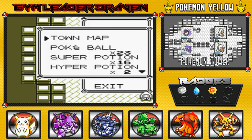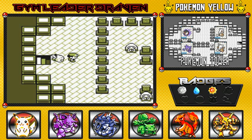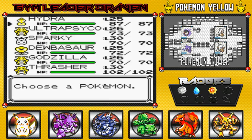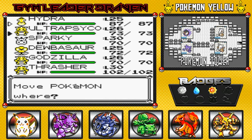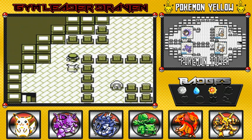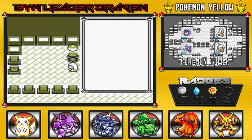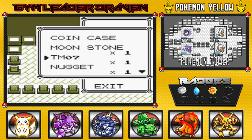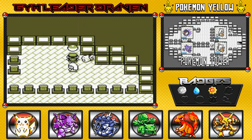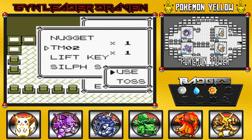I don't want to be bothered by any of these ghosts, so let's go ahead and use a Repel. One of the biggest changes now is that we'll be able to see what ghost is going around. We'll also be battling the Channelers, who use ghost-type Pokémon. In this generation there are only three ghost-type Pokémon: Gastly, Haunter, and Gengar — and they are also poison-type Pokémon.